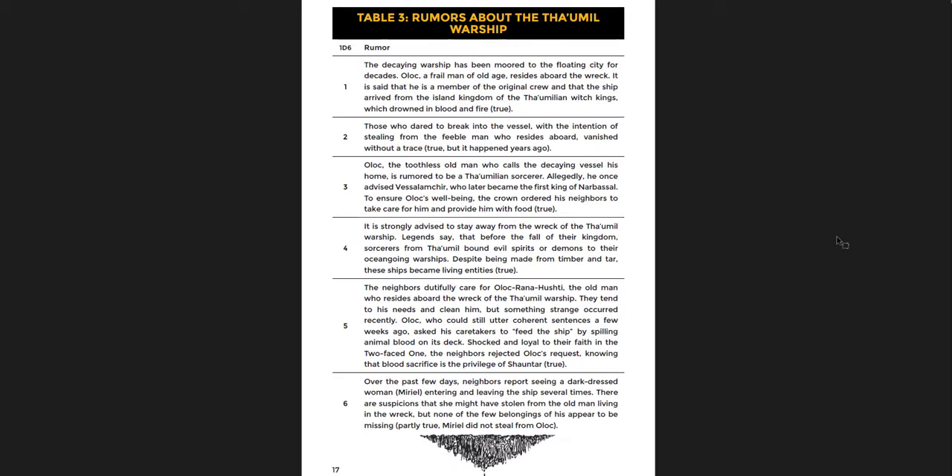Whole bunch of appendices: a timetable of what's happening leading up to the disaster and beyond, procedures and GM advice for exploring present-day Narvasal and the future. There are a few misspellings throughout the book — small things that will likely be fixed in future updates. You also get the taverns of Narvasal, a trouble brewing table, Narvasalian cuisine, Narvasalian backgrounds, and new monsters and NPCs with great stat blocks.